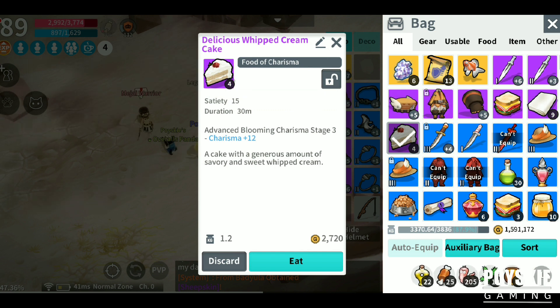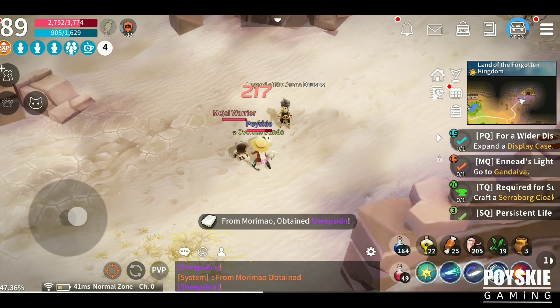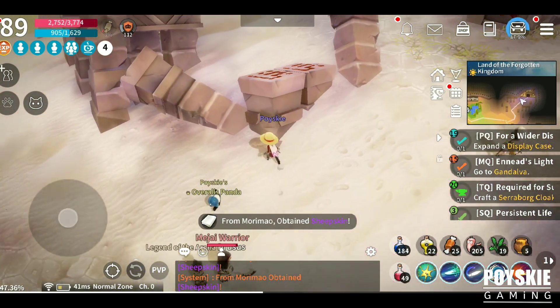I rather use food buffs instead. If you have this delicious whipped cream cake, this is plus 12 charisma — it's already plus 12 charisma.